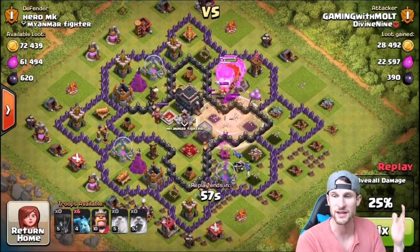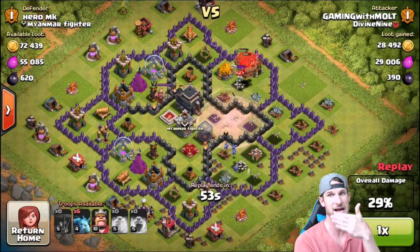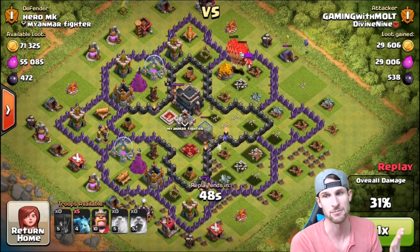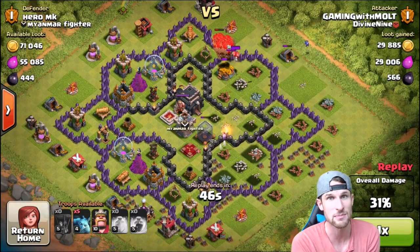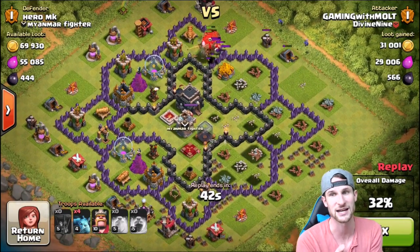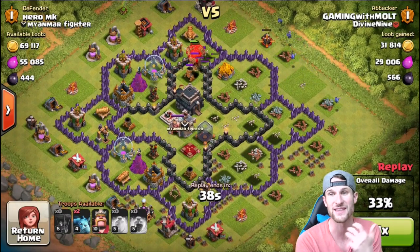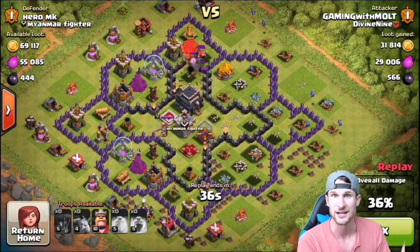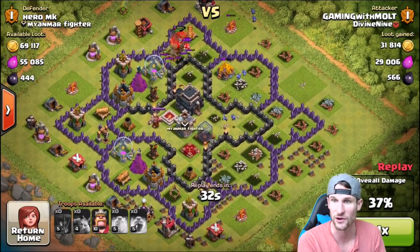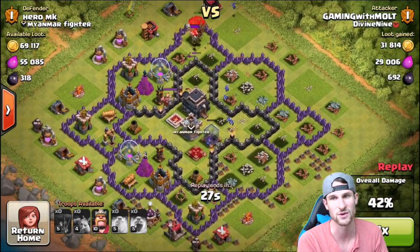If you can enrage them, what I think happens is when it pushes them back the rage spell kind of fights against it, so they only get pushed back like a couple tiles. I didn't know what level that air sweeper was - it was probably only level one, because that means it only pushed me back 1.6 tiles. But they still fought pretty hard against that air sweeper. We're sending our minions in now and taking out the rest of the dark elixir.